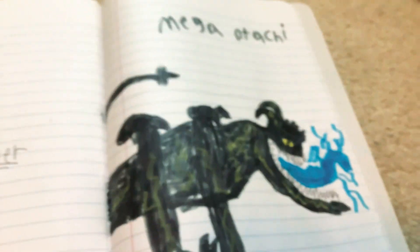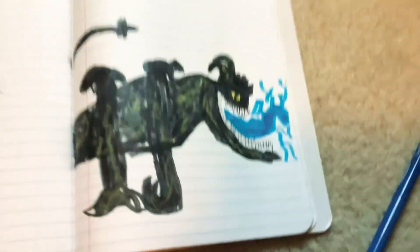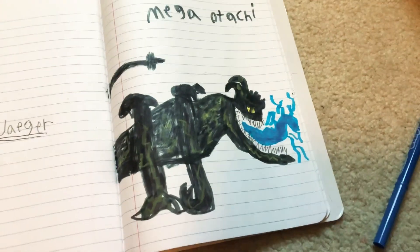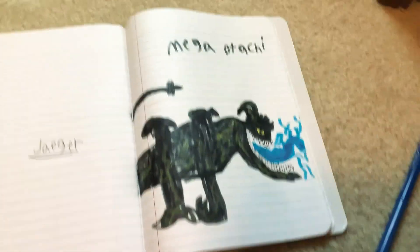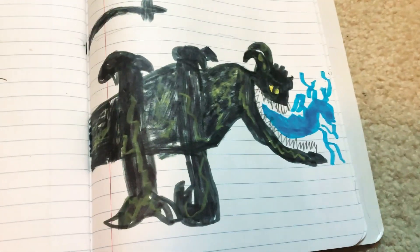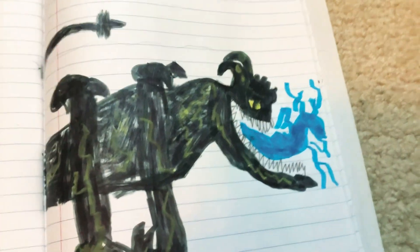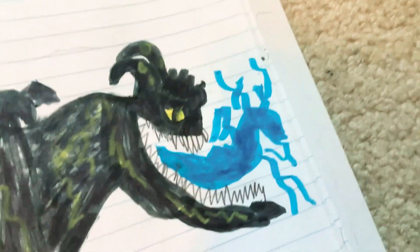Hey guys, welcome back to another video. Today I'm gonna show you my own kaiju. I based it off of Otachi from the first Pacific Rim film and the Mega Kaiju from the second Pacific Rim film. I named it Mega Otachi. Let's get into the details of this guy — let's start off with the most basic: the face.